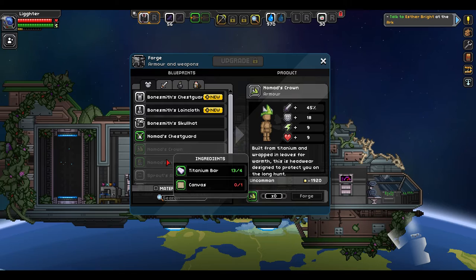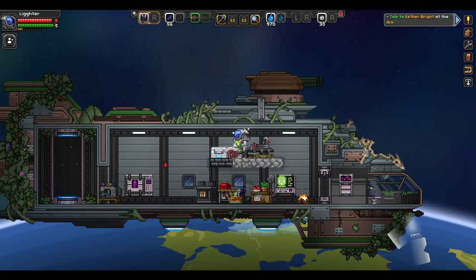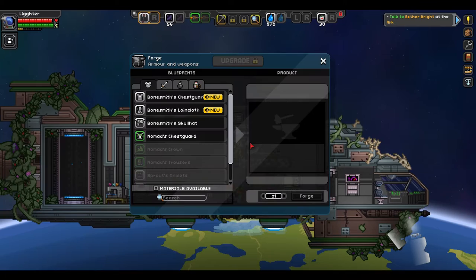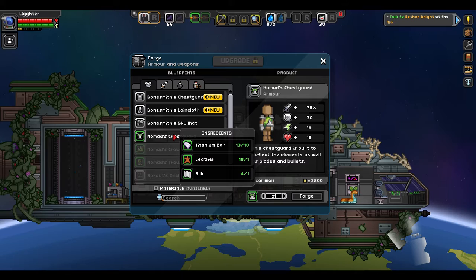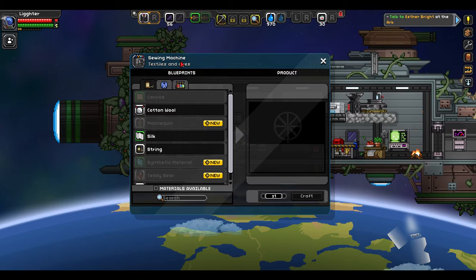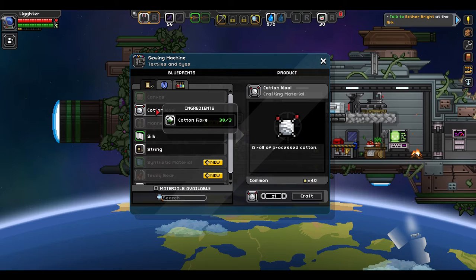You can also sell the other pieces of the set for a lot of money. I've got the set equipped already, so I sell the rest to the vendor for pixels. What you need is titanium and leather — you'll get leather from hunting trips or certain mobs — and you'll also get silk. You'll need a canvas too, so you'll want the spinning wheel upgraded to the sewing machine so you can process cotton wool and silk fiber.